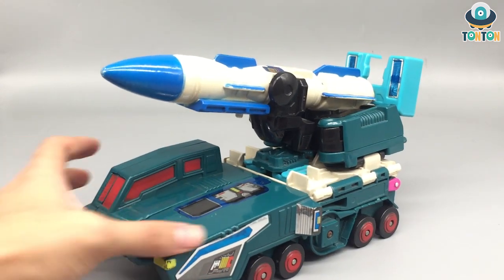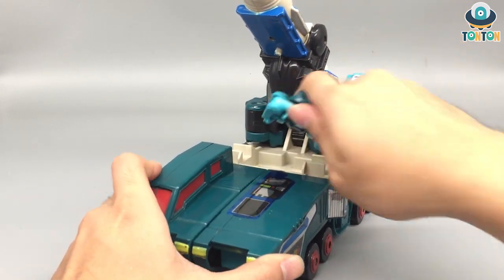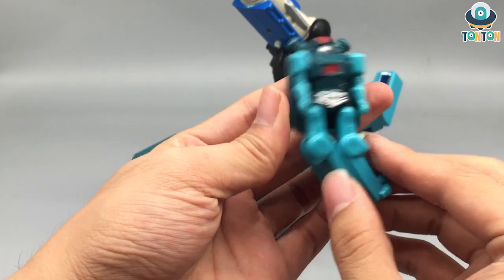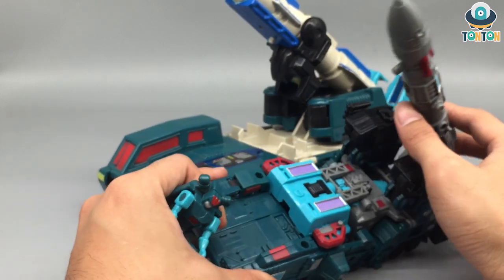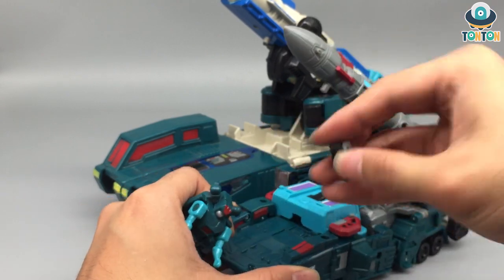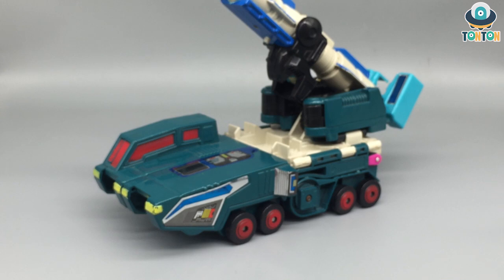So here we have it — still the rocket launching vehicle. Since this is the original Double Dealer, you got that Powermaster mechanism right there. You can bring him up and there are these mini figures, which is really nice. You transform him just like that — he's really loose over time. Back when I did the Earthrise review I told you he got the same mechanism, and yeah, they look really, really similar — essentially the same thing.